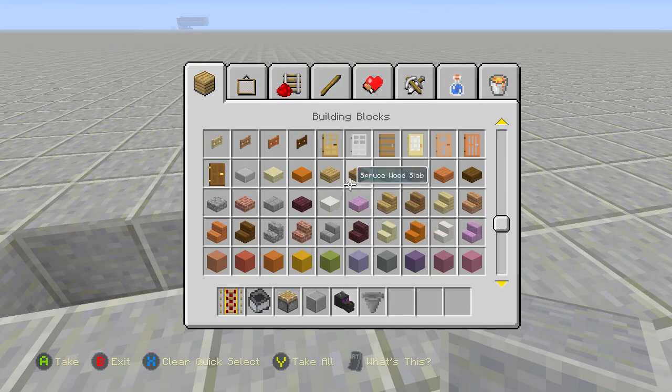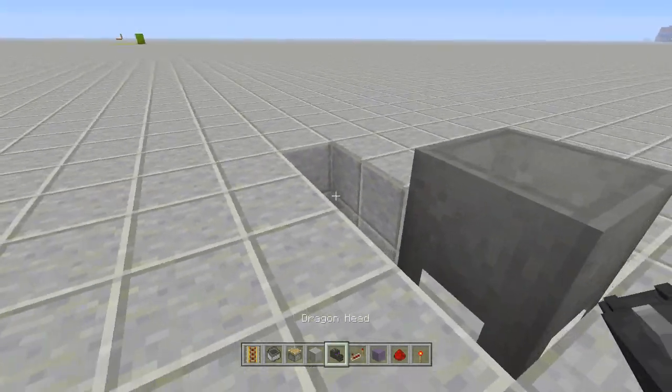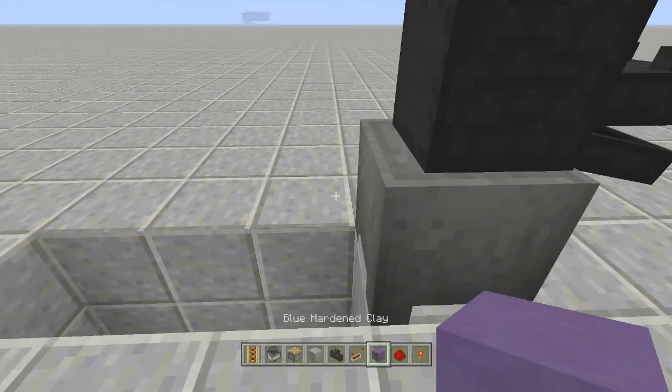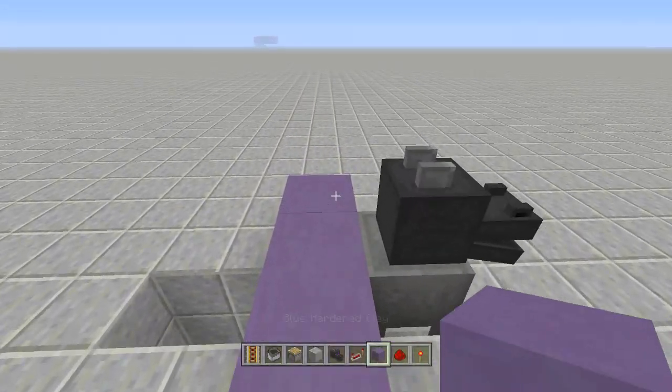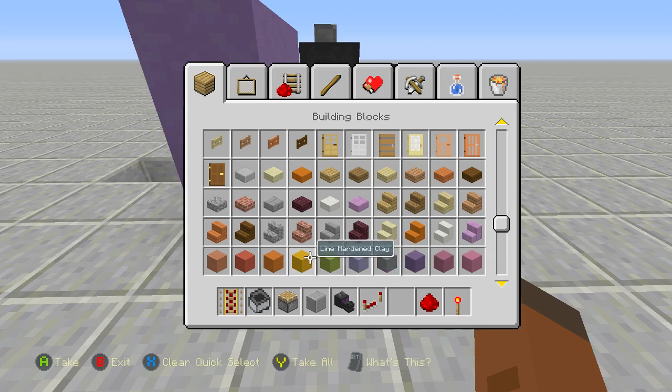But we want our dragon head to work, so take out your dragon head, your walling block of choice, repeaters, redstone, and redstone torches. Place the dragon head right on top of the cauldron and place in your walling blocks right behind it.